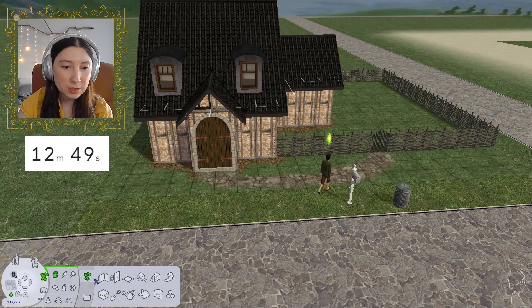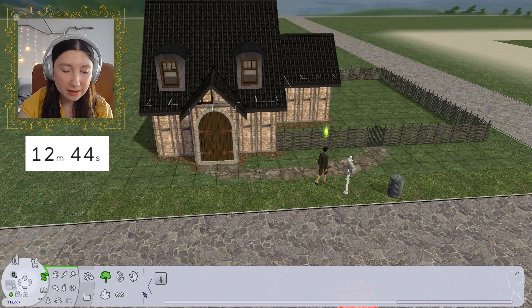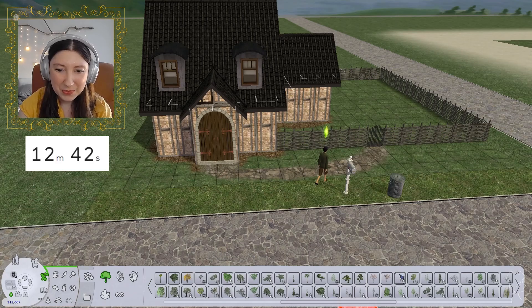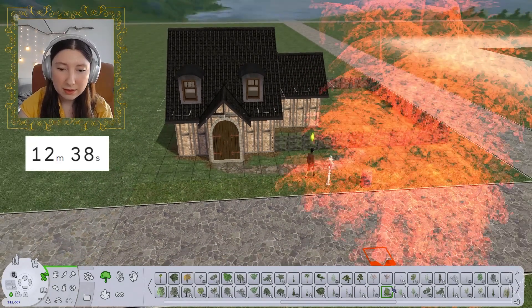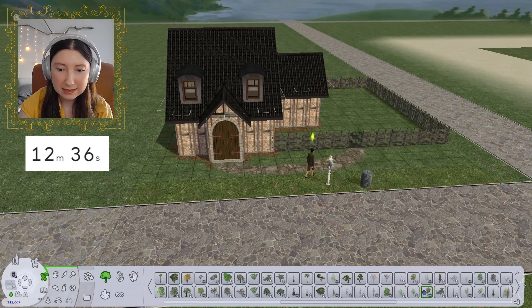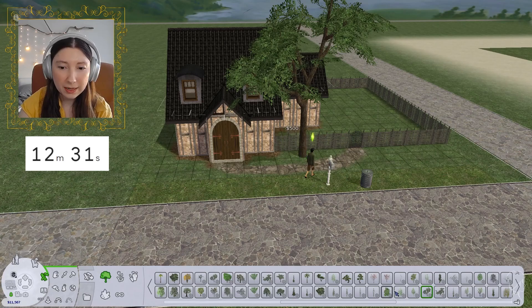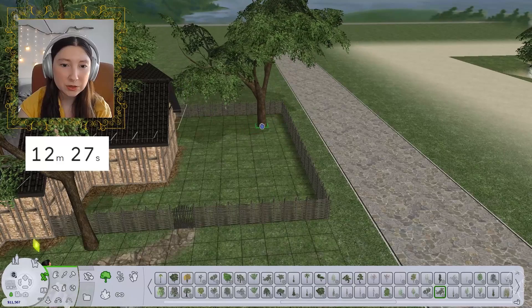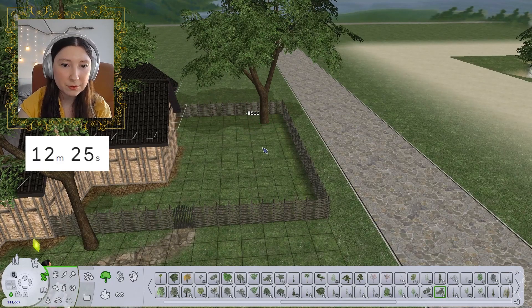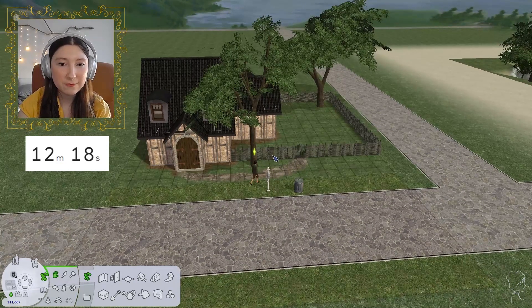And then of course nothing is complete without some plants. I am going to get a big fruiting tree, I think — I can test out some of these other trees as well. This is a little bit closer, so we'll put you right here. I think these are the Sun and Moon trees — yeah, these are the giving trees. They're really, really great. If you've never played with them, your Sims can actually collect sap, saplings, and branches for firewood and stuff.